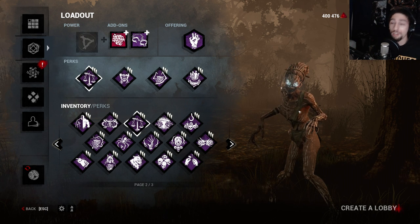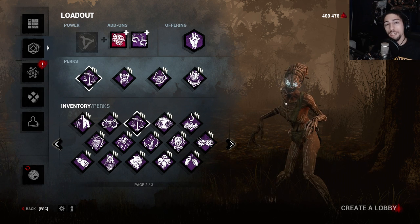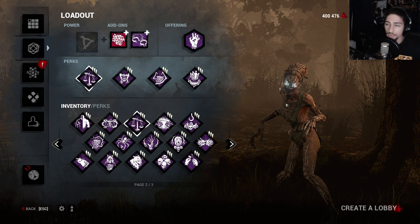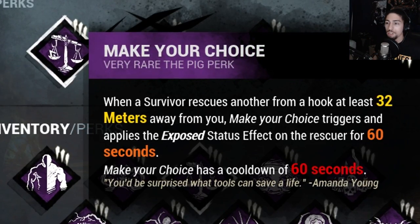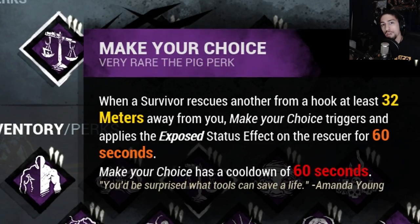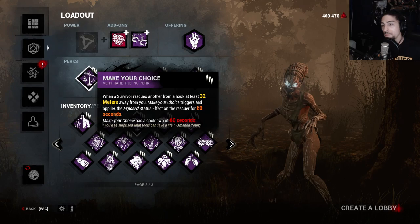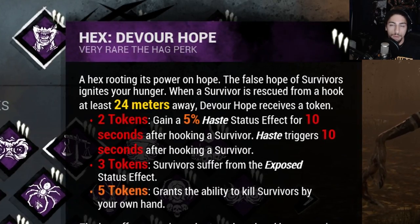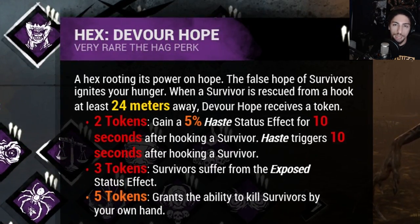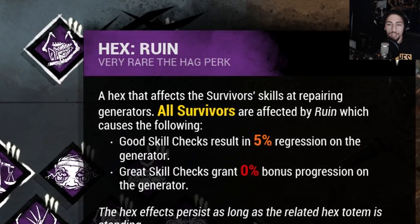If you don't know the Unhook This build, it uses Devour Hope and Make Your Choice in order to down people instantly with the exposed effect when they unhook people. Make Your Choice - 32 meters away, if someone unhooks someone, the unhooker gets the exposed effect for 60 seconds. Devour Hope - at three tokens everyone suffers from the exposed effect until the totem is broken, and at five tokens I can start morying people.